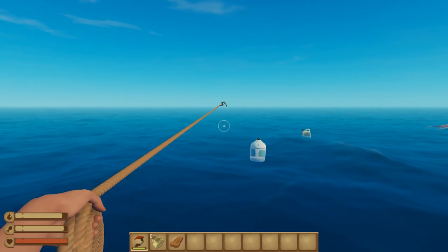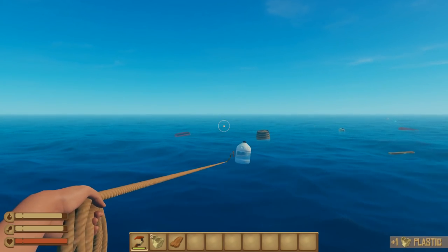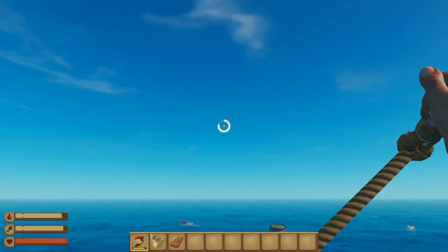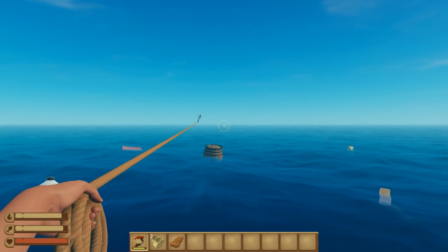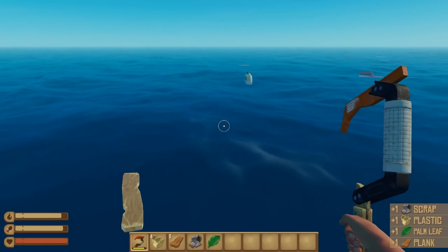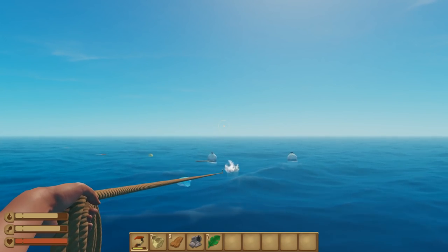I'm just gonna go and try to get as many resources as possible right now, because that's what you gotta do at the start of these games. I'm getting used to the hook now — I know the barrels have a crap load of stuff in them. I pulled it away just when I was about to hook. Getting a barrel would be really nice. There we go — let's see what we got in this one. A bit of everything — that's what I like to see.